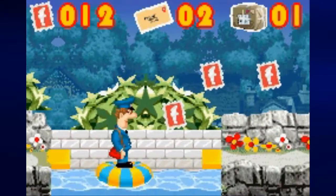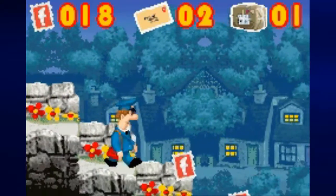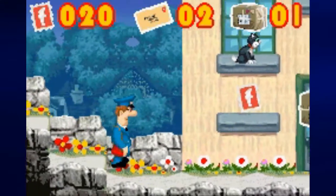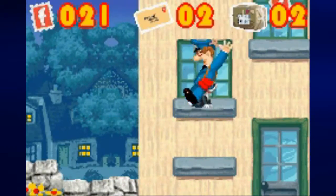Now that we've collected all those things, we can finally go through the level proper, start going down these steps and picking up some more stamps and another parcel, before we take control of Jess again.